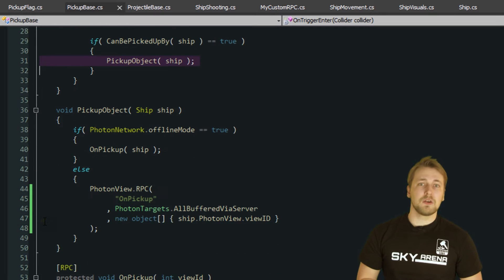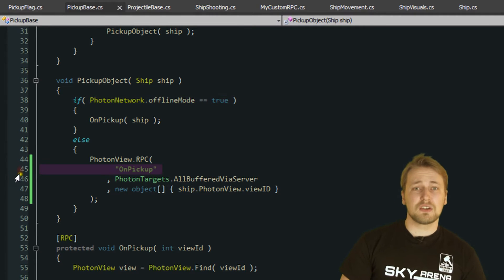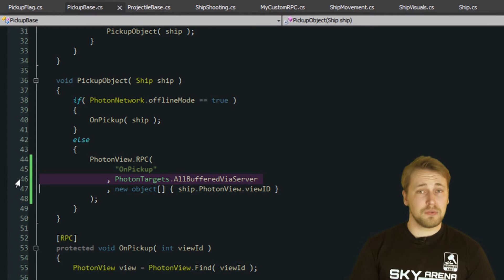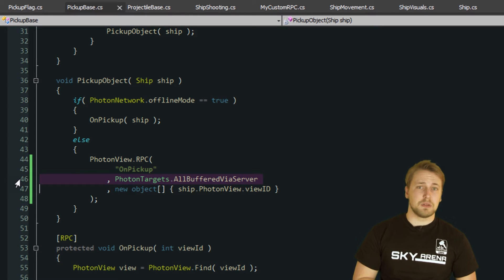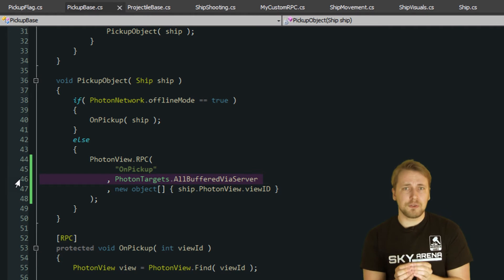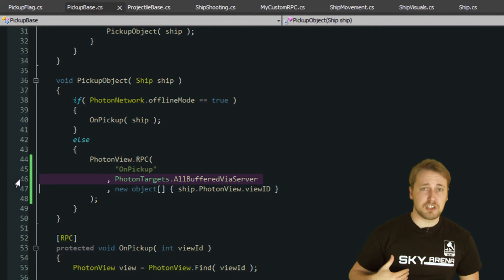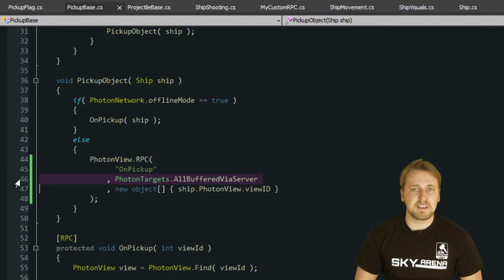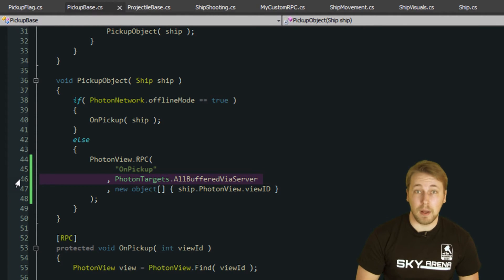Once the pickup has been triggered, we check if we are in offline mode or not and then send the pickup event. For this RPC, we are choosing to send it to PhotonTargets.AllBuffered via server. We chose this target for two different reasons. We could have just sent the event to PhotonTargets.Others, because we already know that this event has happened. But imagine the health pickup — if two different ships collect it very close to each other, they both might think they got the pickup because the event that the other ship triggered first has not reached them yet. This is why we use all via server, to ensure that every client sends the pickup event to the server first, so that all pickup events arrive in order and we can determine correctly who got the pickup.